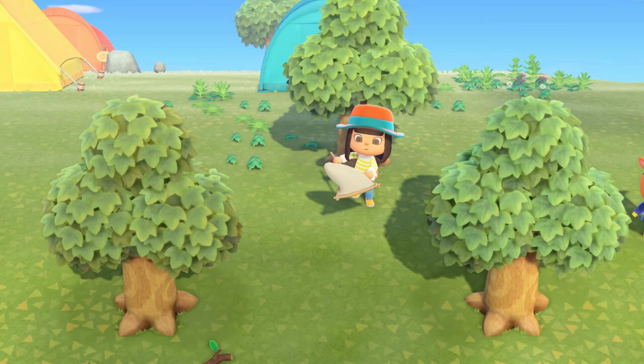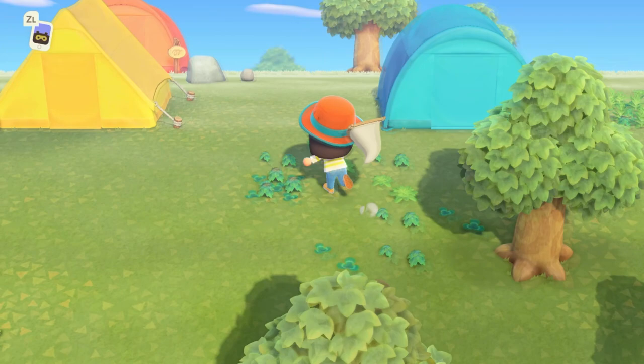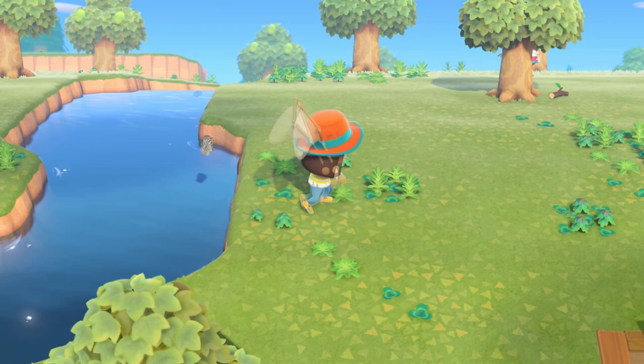This will allow your character to start doing sort of a little tiptoe towards them, and you're going to be able to get way closer than if you had walked up to it. Once you're within range and you feel like your bug net is going to be able to catch the bug, just go ahead and release A, and your character will do the rest.